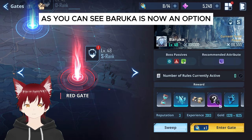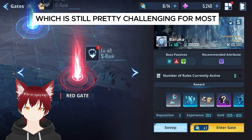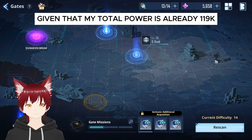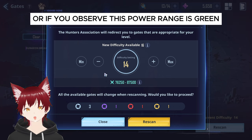As you can see, Baruka is now an option while scanning red gates at the highest difficulty level, which is still pretty challenging for most, and honestly for me as well, given that my total power is already 119k. So what I do is I generally scan two levels lower, or if you observe, this power range is green.